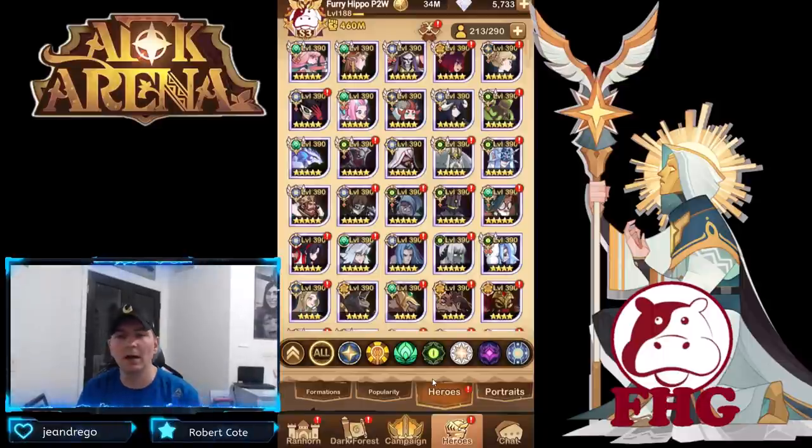I have a ton of five-star heroes — ascended heroes in general — I believe I have 45 or 46 at this point. What I need to really push progression is levels. This is a very expensive method to gain levels, leveling up a lot faster than you normally would in AFK Arena, but it comes at a very big cost: your diamonds.